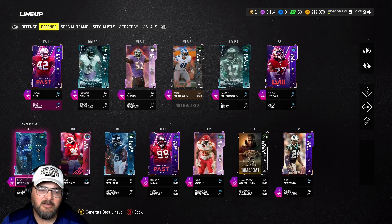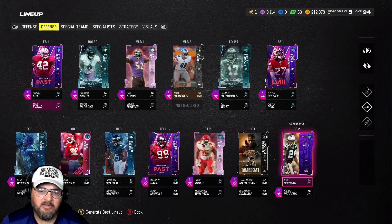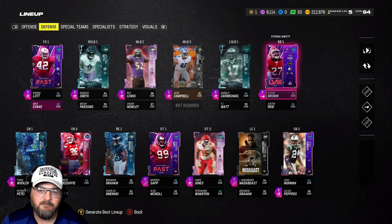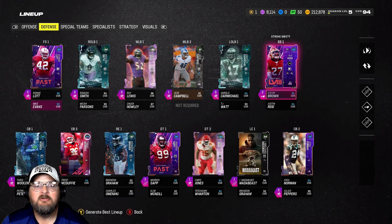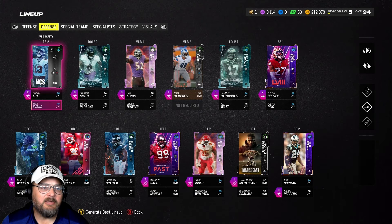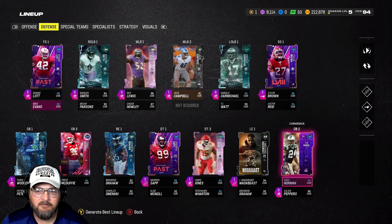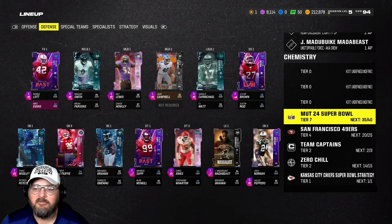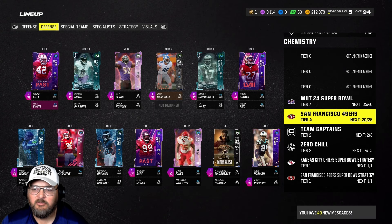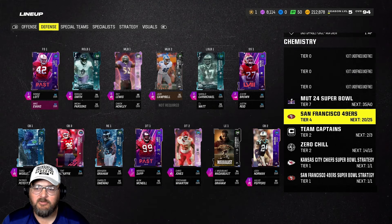I missed getting the tokens for either Chris Jones, Montana, or Ty Law by just a few XP — didn't have enough time to finish it, been busy at work, so that kind of sucked. They're out of our lineup now. Revis is out; we're going to keep Peppers here as a backup and use him as a user. We're going to work on upgrading middle linebacker.